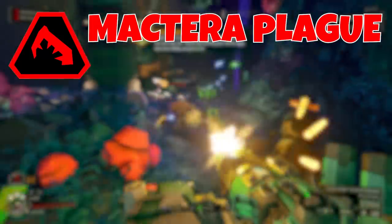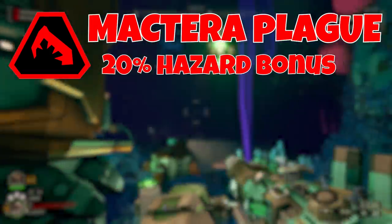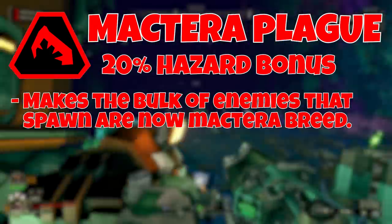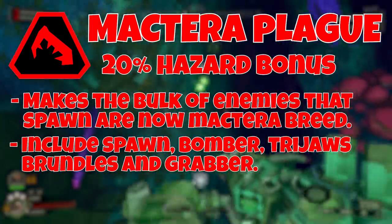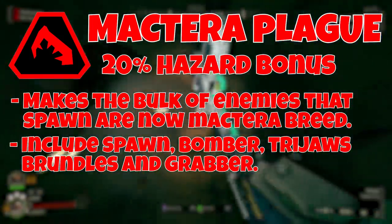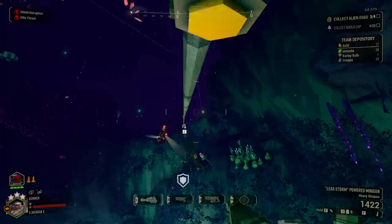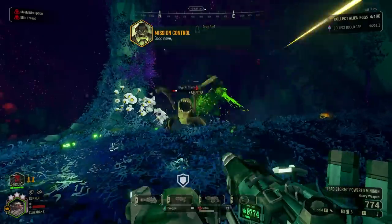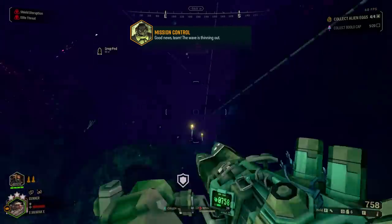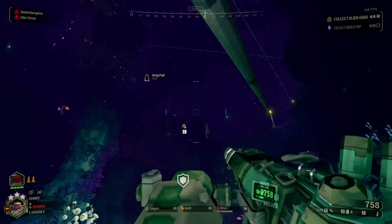Next is MacTerra Plague, which gives a 20% hazard bonus. This simply makes the bulk of enemies spawned into MacTerra breed enemies — spawns, bombers, tri-jaws, grundles, and grabbers are the main force you will be fighting, with other bug types only appearing occasionally or during swarms. Make sure to keep your eyes in the sky. The Driller's Cryo Cannon and Scout's Cryo Grenades can be very useful here since freezing causes flying enemies to die instantly.